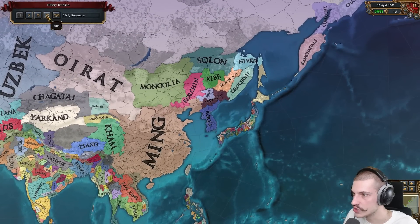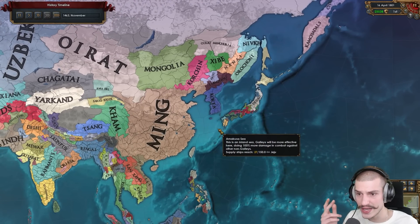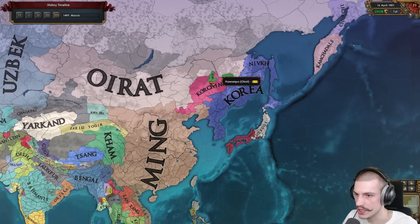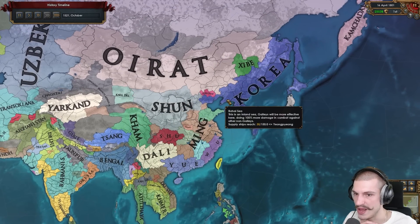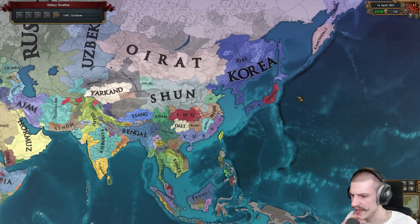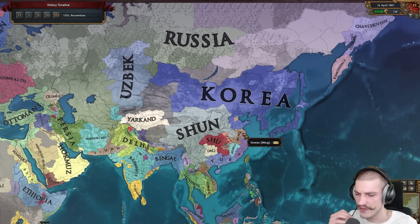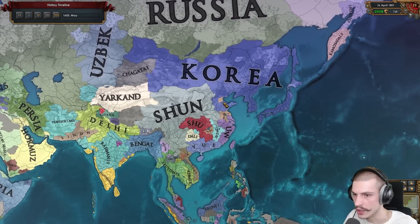On the timeline: not a lot of expansion at the start, staying pretty still for the first 20 years — this is clearly a tall gameplay campaign, no colonizing early on. After about 30 years expansion starts into Japan and the Ainu tribes. Then Ming blows up, expansion into Japan accelerates, Chinese tags get released. Very slow, methodical expansion — probably one of the slowest I've seen, but nothing negative when the end result looks this good.